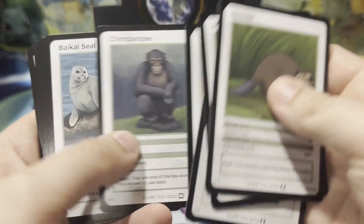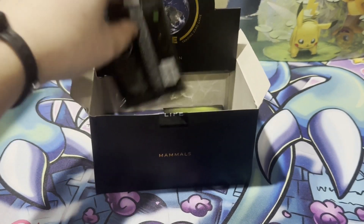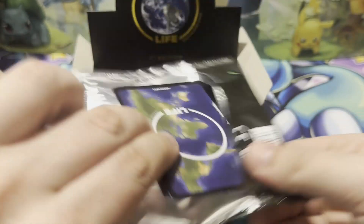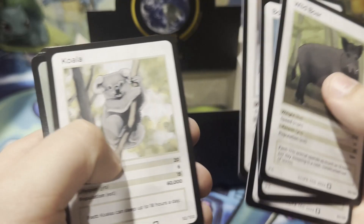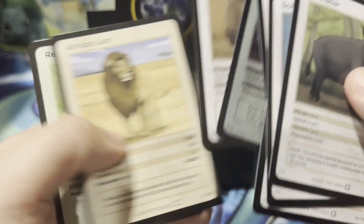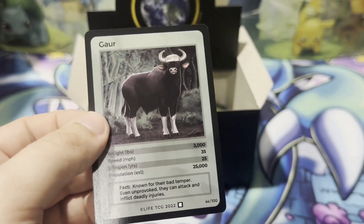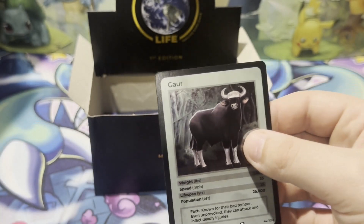Beaver, mouse, ring-tailed lemur, African wild dog. About three packs left after this. Koala, the third gaur. This is the first time we've seen the brown bear — only a common, but I don't believe we've seen that one before.